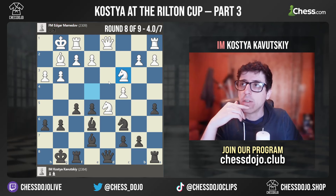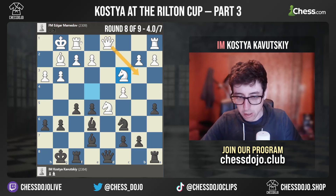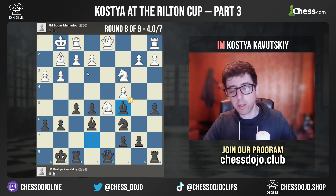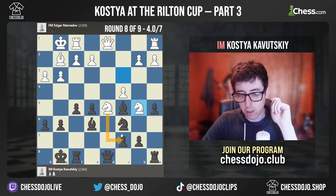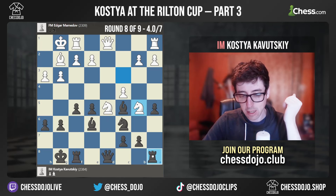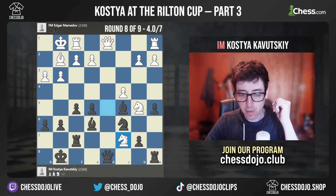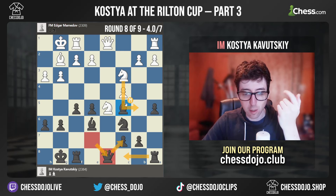Knight C3, and here I definitely started miscalculating quite a bit. I spent a lot of time trying to figure out a move because I felt like white wants to go Queen B3, Rook D1 — it felt like a critical moment. I really just should have gone for the E4 move, which I think is very natural, just giving black the E5 square and of course closing off white's bishop. But somehow I ended up playing Bishop to C5. This was just based on a miscalculation because I didn't realize after Knight B5, white is actually threatening to take on C7 no matter what.